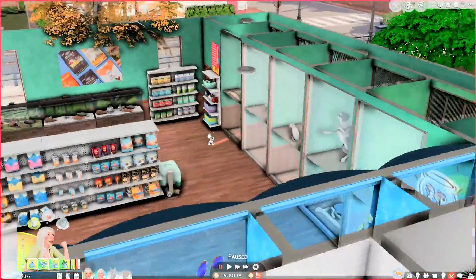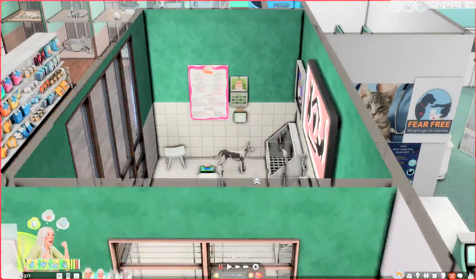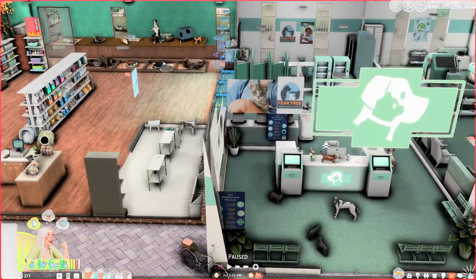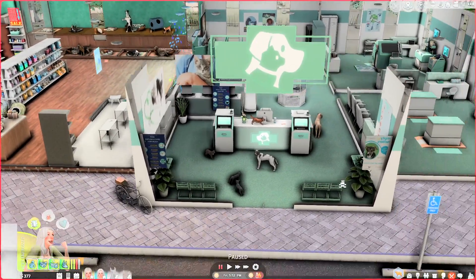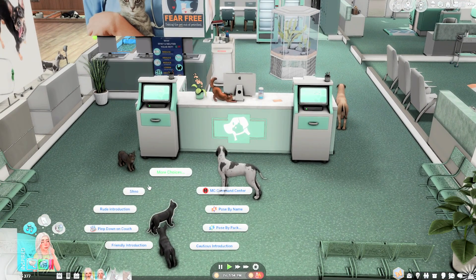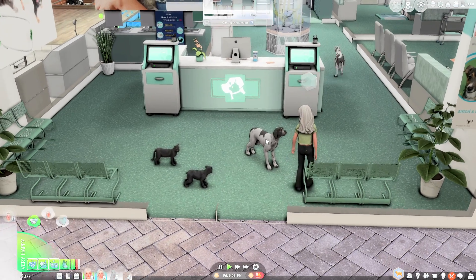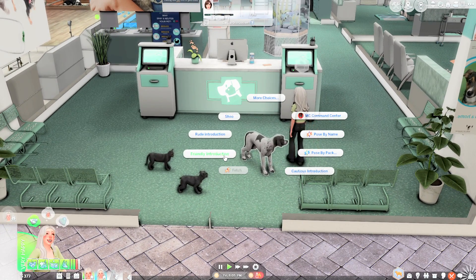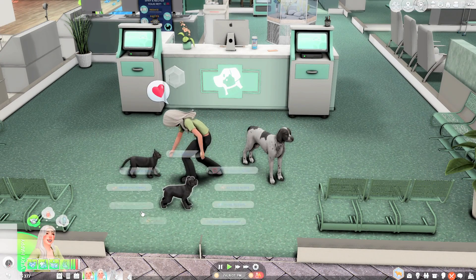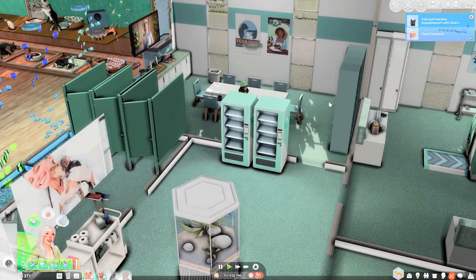This is a vet clinic and like a pet store. Look at all the animals — so cute. This lot is by Beanbills — it is amazing. It's supposed to be a retail lot but I had to make it a residential so that all the animals could be here. Here are all the animals. We're just gonna head in. I'm gonna have Dahlia just go introduce herself to a bunch of them. Let's introduce ourselves to Jip, and we can change their names and everything — this is just so we can get to know them.